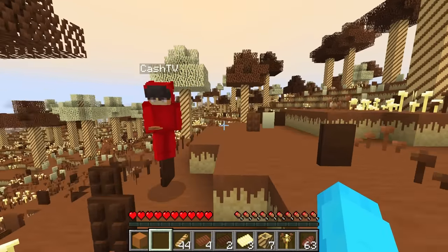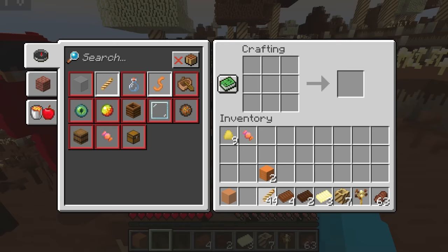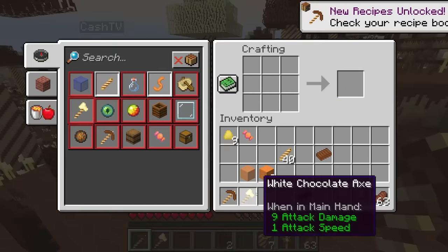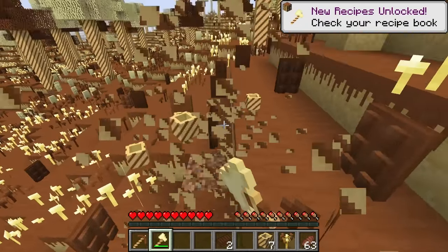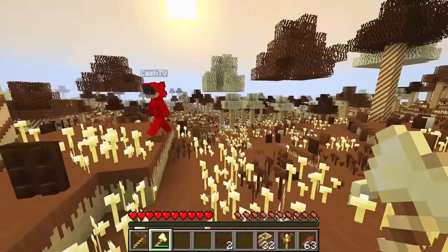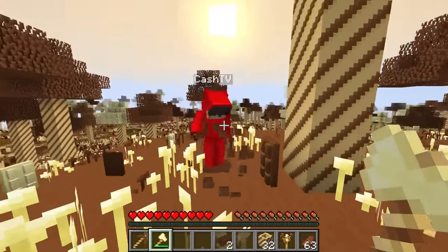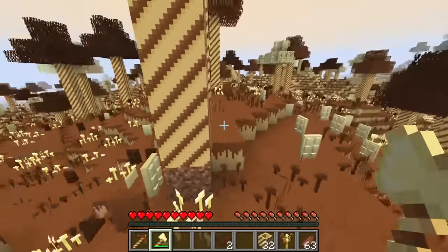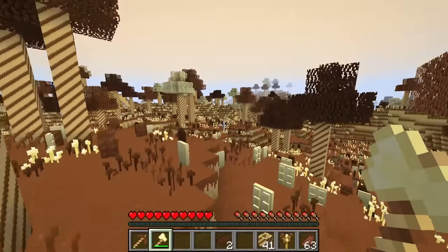If we combine these wafer sticks with milk chocolate, we can make chocolate tools. Let me make a chocolate axe as well. And I can now mine these trees much faster. These chocolate trees are so cool. But Cash, I'm pretty sure there's more biomes in this dimension. So let's explore.